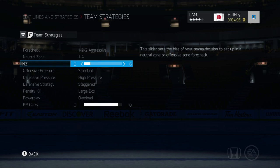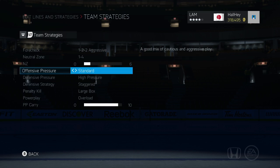There's something different this year — there's a neutral zone slider. I like to keep it on the low end side because I like the offensive zone forechecking; I like everybody to move up all at once. For offensive pressure, I like to keep it standard — nothing too aggressive but nothing too defensive either.